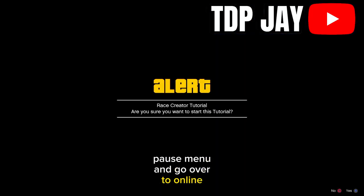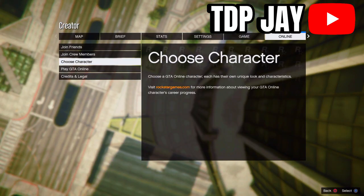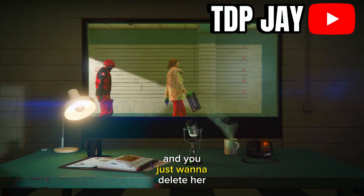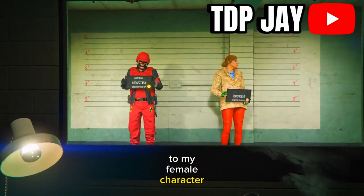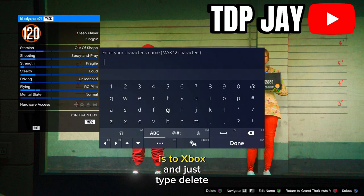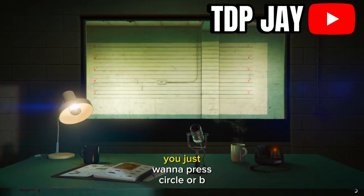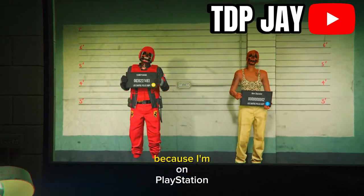Accept the alert that appears. Then press the pause menu, go to Online, and go down to Choose Characters. Once inside the character selection booth, go over to your female character and delete her. Once it loads in, go over to the female character — not your main character — press Square on PlayStation or the equivalent on Xbox, type delete, and accept to delete that character.